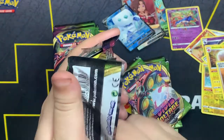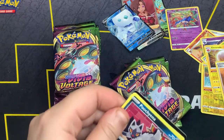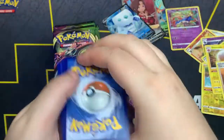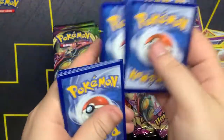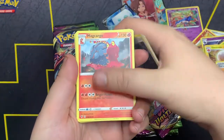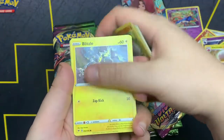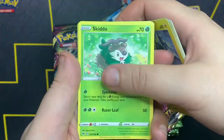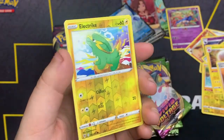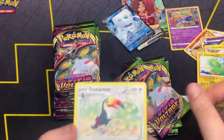Here we go. Code card. One, two, three, four. We got Fighting Energy, Swoobat, Excadrill, Macargo, Puchiana, Rockruff, Blipbug, Skiddo, Ferroseed. Litwick as the reverse, and Turtonator non-holo.